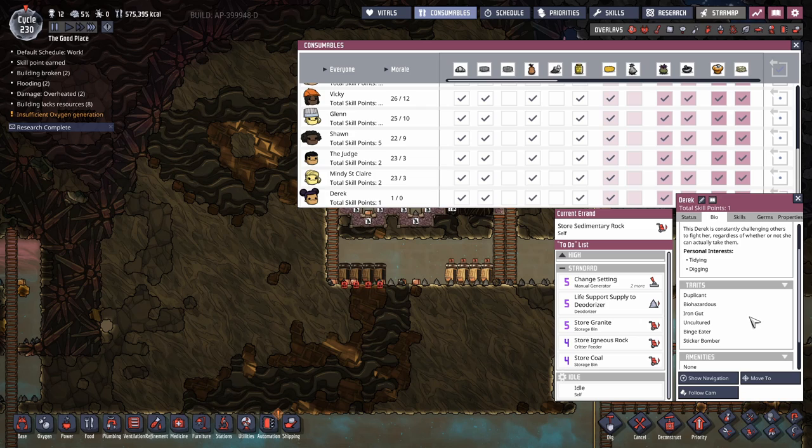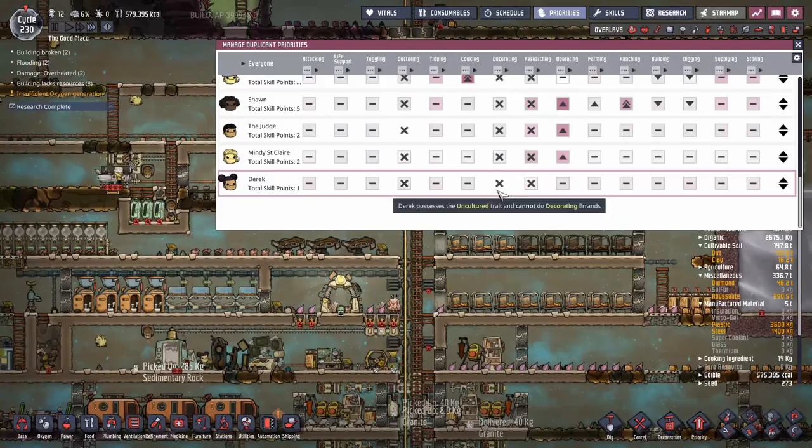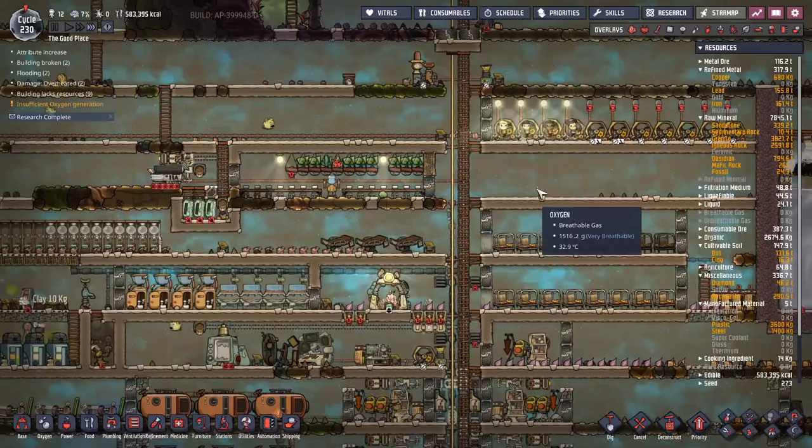All of them right now we're just dumping straight into advanced research. If we head back to the home base we'll see that all of them should be heading right in here to get trained up on the generator. That reminds me — I need to set Derrick's priorities, put them one up in operating so they make sure they go in there. They're going to train up quite well.